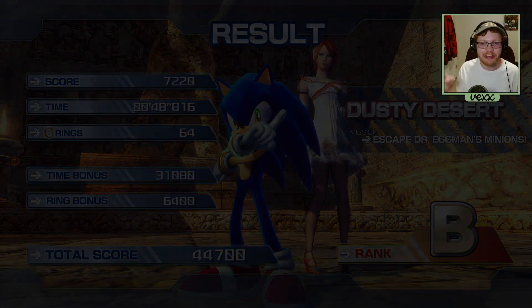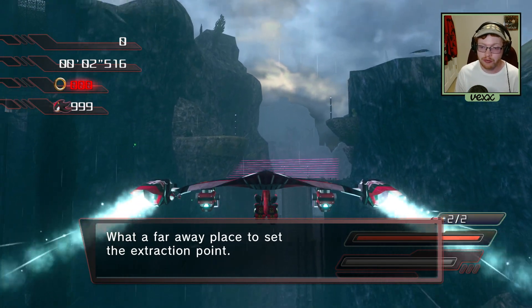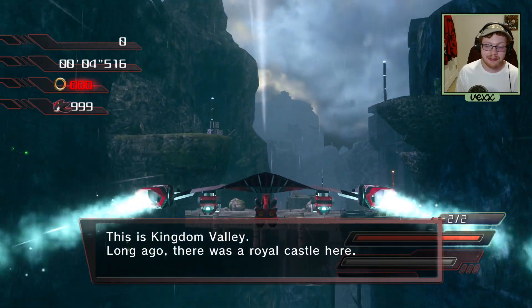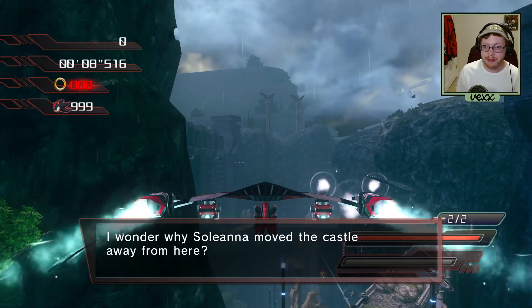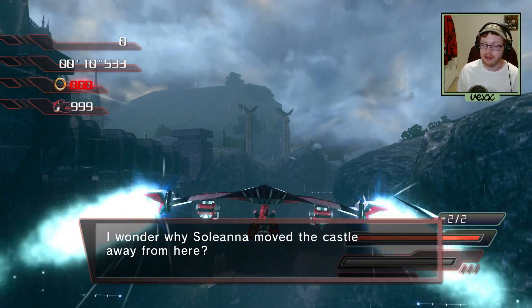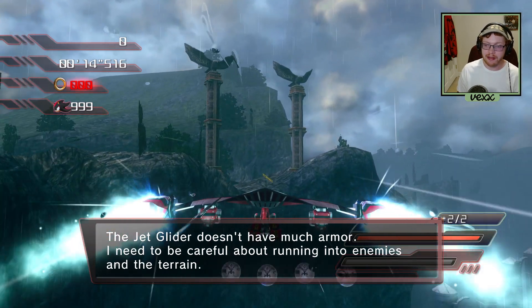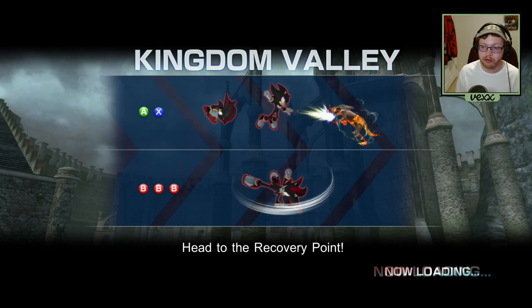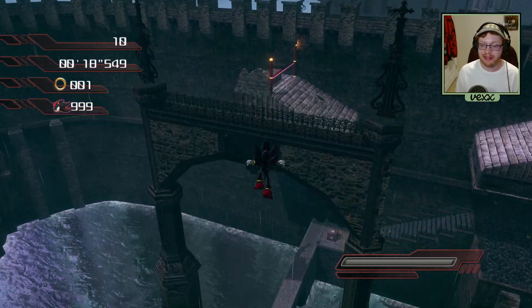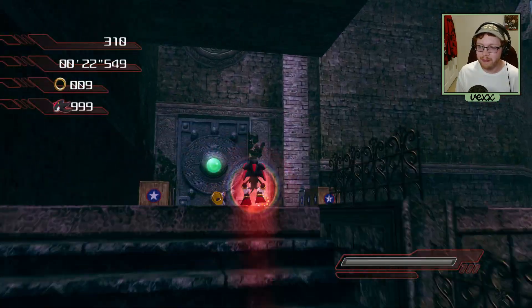Here is Shadow's Kingdom Valley — this is the first stage where we get to check out one of Shadow's vehicles, the glider. If you were watching the previous video for White Acropolis, the buggy is in it but it's not viable in the speedrun. We'll only have to use the hovercraft, the hang glider, and the motorcycle in this regular speedrun.